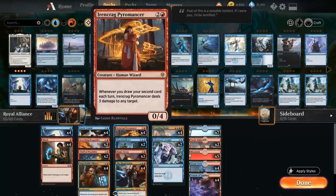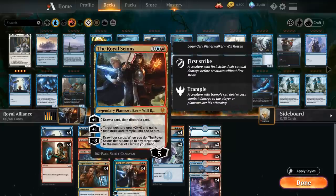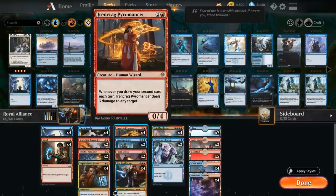We also have the full playset of Irencrag Pyromancer, another great payoff for drawing two cards in the same turn — we get to deal three damage to any target, giving us a repeatable removal spell that can also help us close out the game. The 0/4 Pyromancer does not have Defender, so we can still potentially attack with it, which can come up especially when facing a Planeswalker like Narset, Parter of Veils. Having the Royal Science or Castle Embereth to pump up the Pyromancer to kill Narset so we can start drawing more cards is quite useful.